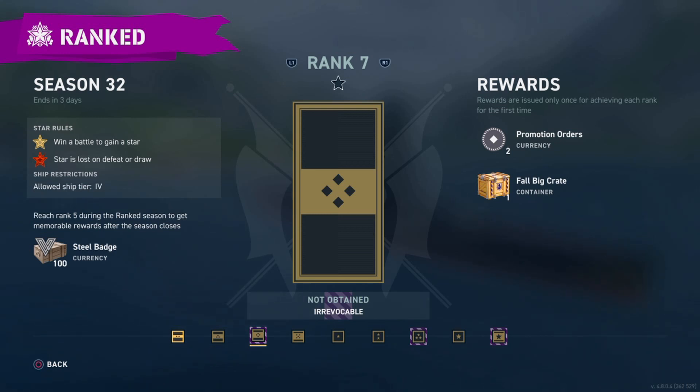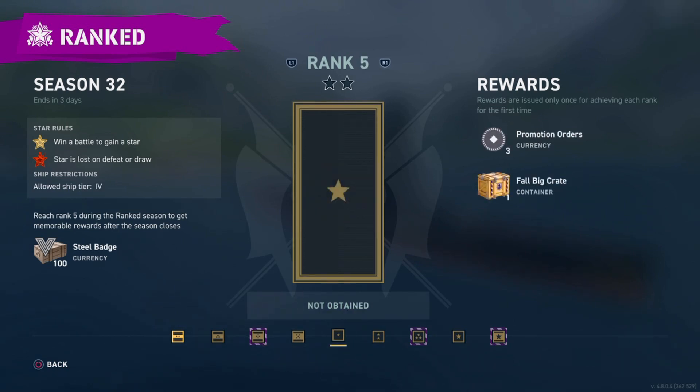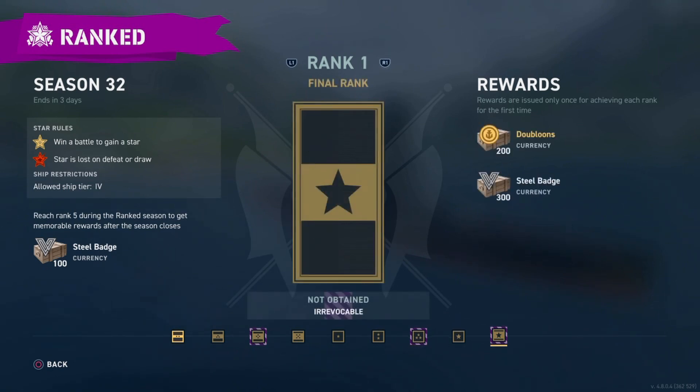As you can see over here on the lower left: reach rank five and you will get 100 steel badges in addition to all the rewards. At rank five you'll get three promotion orders and a fall big crate. When you go to rank three you will get another 200 steel badges, and at rank one if you rank out you will get 300 more steel badges. So for each rank season you gain about 600 steel badges, and for this update you could get possibly 2,400 steel badges if you rank out on all of the rank seasons.